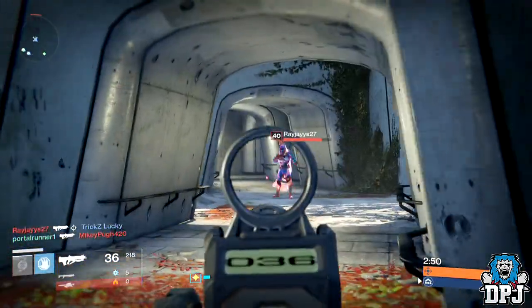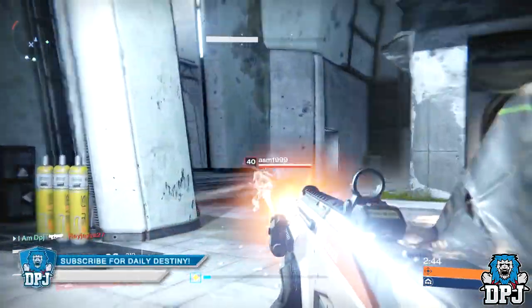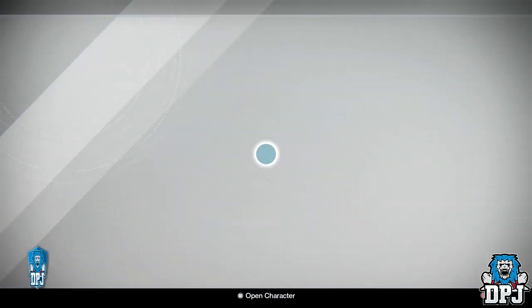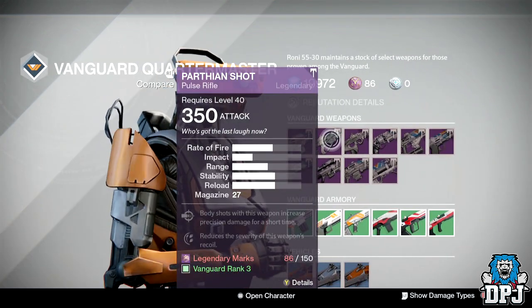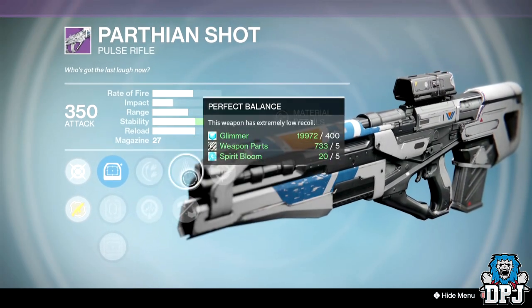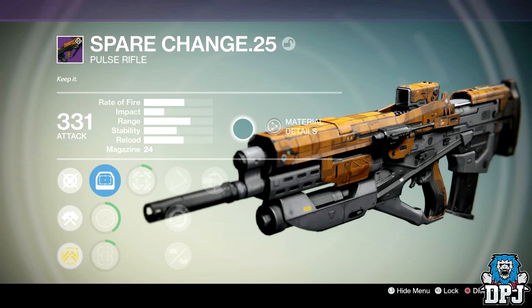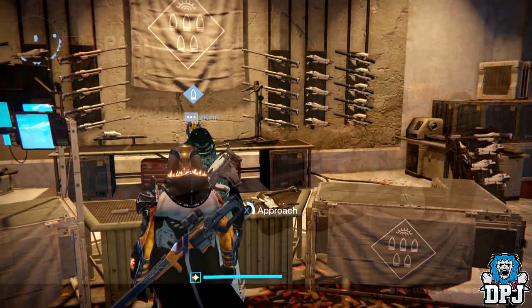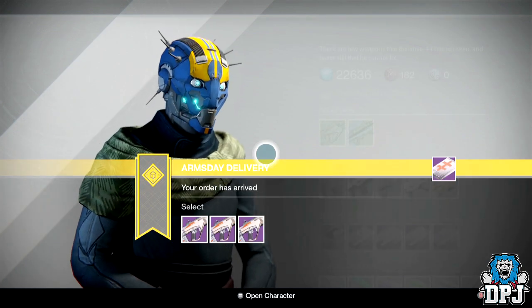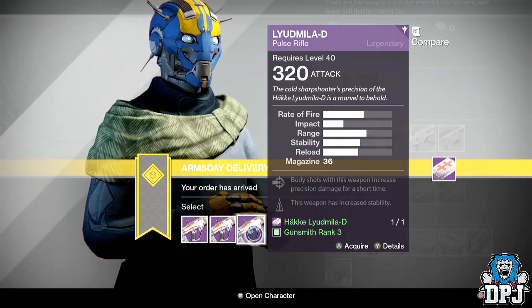All in all, the Lüd Mielle D is a solid choice for PvP — definitely one to pick up, because I guarantee there'll be a patch that nerfs weapons like the Clever Dragon, and that's when a weapon like this finds its glory. There are other two-burst kill pulses in the game, but they're much harder to land a perfect roll on. There's the Vanguard's Pathion Shot — a weapon I've had many times but never landed a great roll on — and there's also the Spare Change, which drops in Classic PvP, again needing a perfect stability roll to contend. Look out for this weapon at the Gunsmith, pick it up, and be patient for that perfect roll. Hope you guys enjoyed the video — drop a like for more weapon reviews, and I'll catch you on the next one.